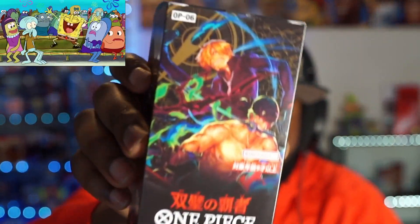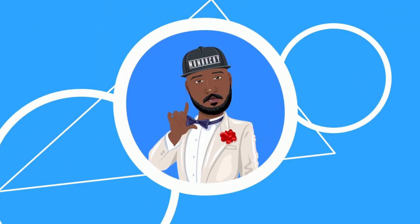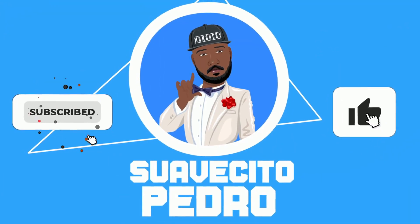What's good people, we got a dope video today because it is finally here - the Wings of the Captain, OP06 straight from Japan. We are opening it today because you know we're chasing these mangas. We got the Zoro manga in this one and that Zoro manga looks insane. You also got some other dope cards - the big body Sanji, the 9000, and some other Zoro cards. I just want the Zoro manga, but any good card is a good card at this point.